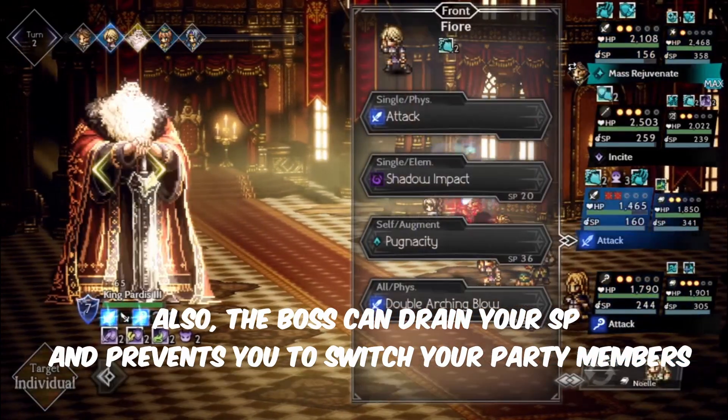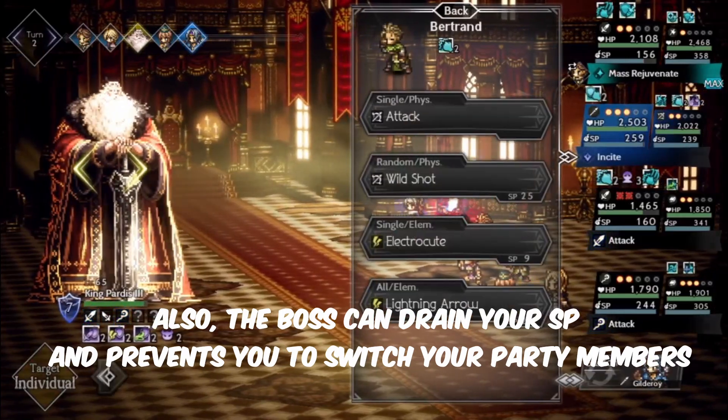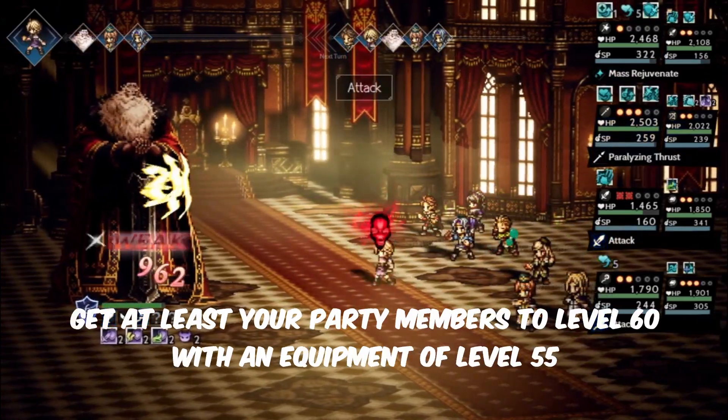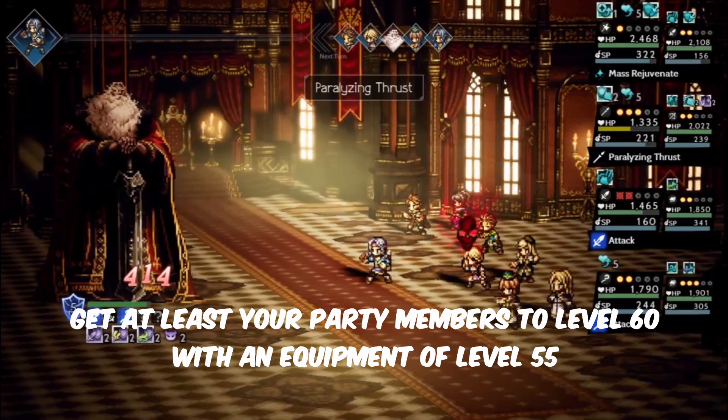The boss can also drain SP and prevent you from switching your party members. The boss has good damage so you cannot afford a weak party member. Get at least your party members to level 60 with equipment of level 55.